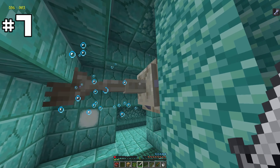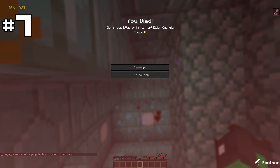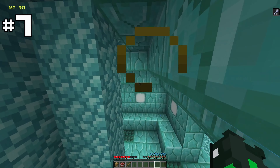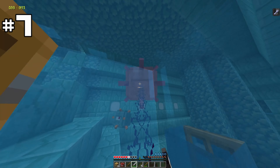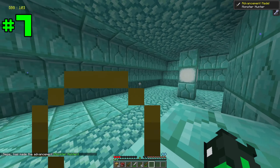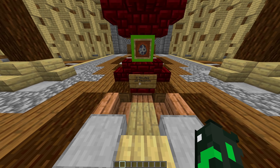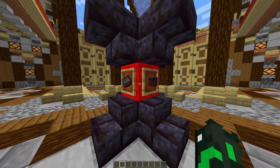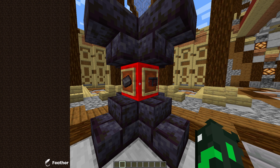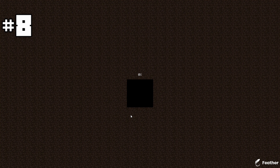My strategy for this was to use doors to block the Elder Guardian's attacks, but I did end up dying and losing a lot of time. I'm going to use my sword. Got it — it took a death though. That is not a good time. I'm sure someone watching this could easily beat this.